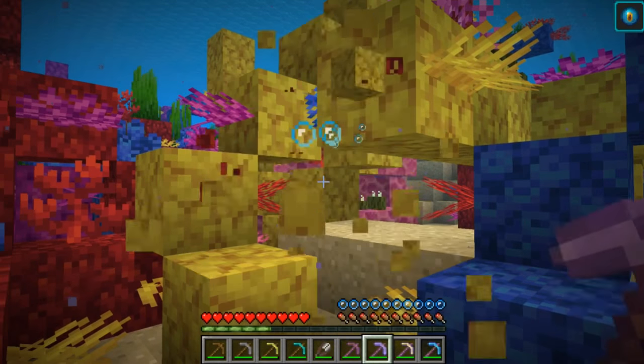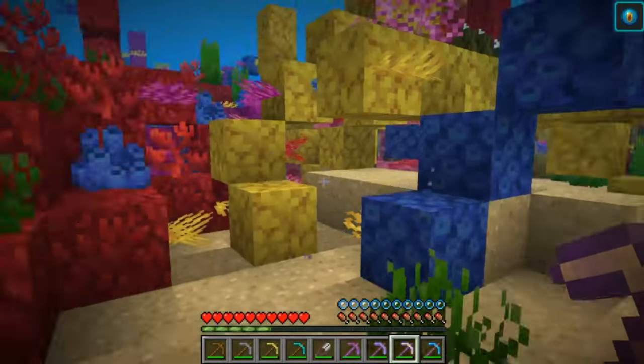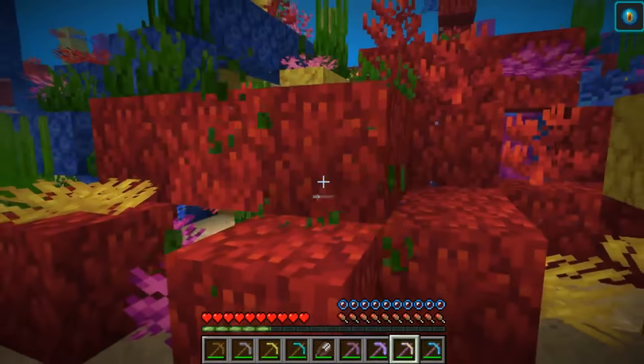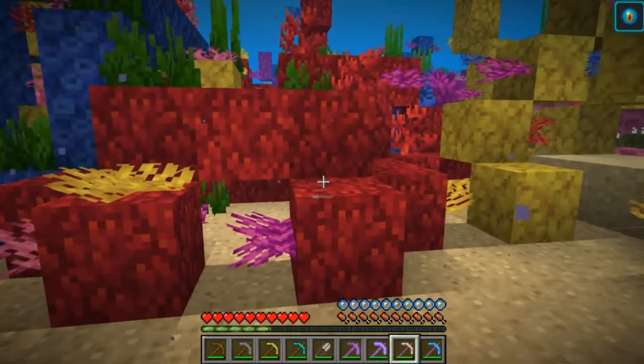We can go ahead and chop this one out and get our coral block. Moving on over to gold — same thing, a little faster. Silk Touch picks do not let you get the seagrass, though.